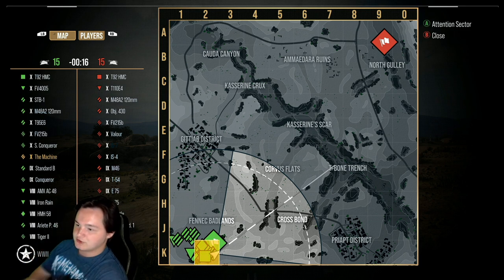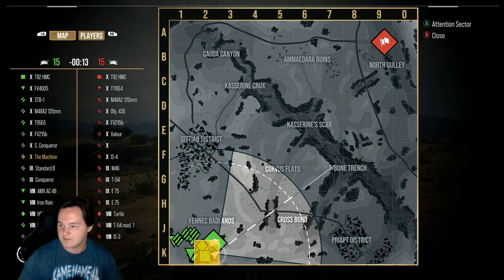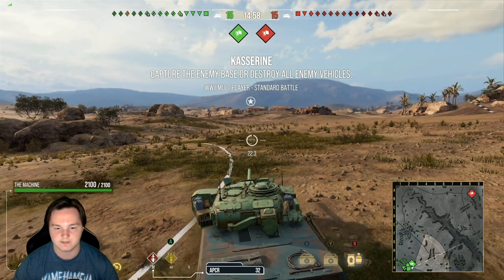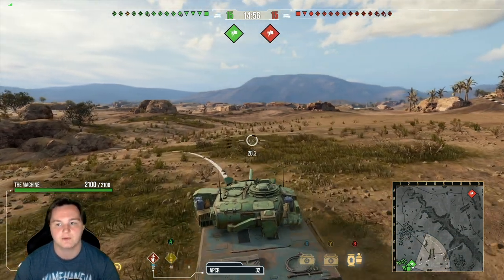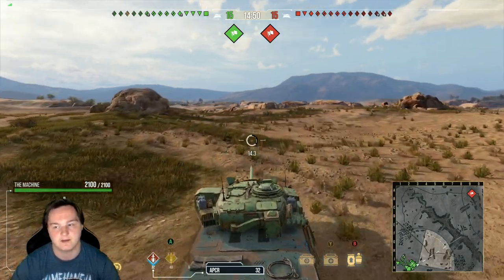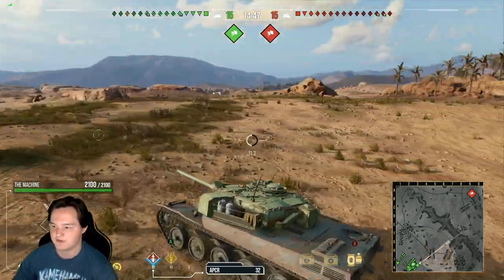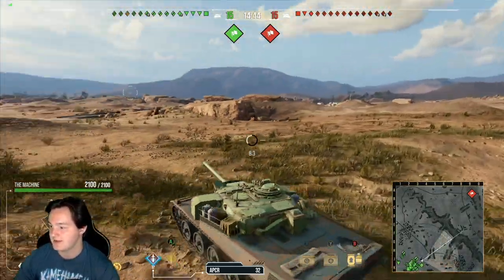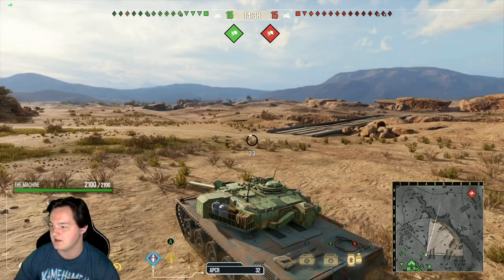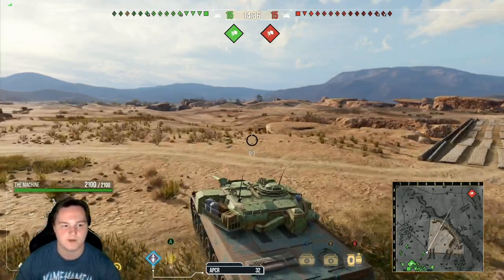This looks pretty good. On my team coming down we've got a Progetto, HMH58, Iron Rain, Tiger 2. Enemy team: T54 Mod 1, IS-3 Turtle, two E75s, a Valor, IS-7, IS-4. Honestly, they got a really good loadout on their team. For me it's going to be all about placement, going around, finding positions, locking them down, seeing where I need to go — helping out my team. One of my favorite spots on Kasaran is between F7, F6, and occasionally swapping over to D4, depending on where I'm needed if I'm in an autoloader.